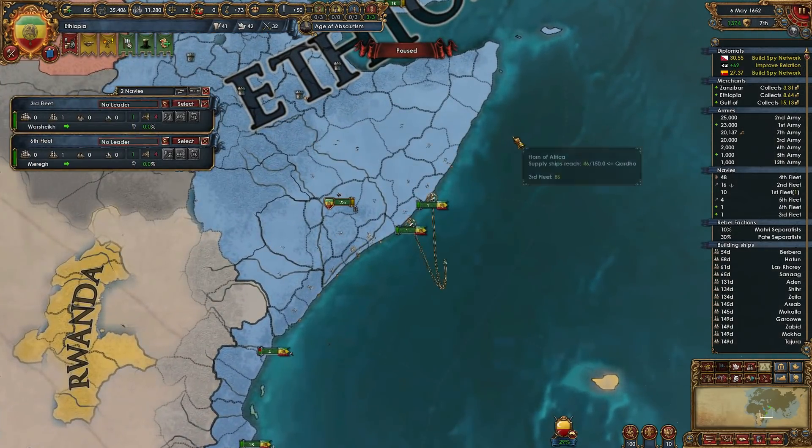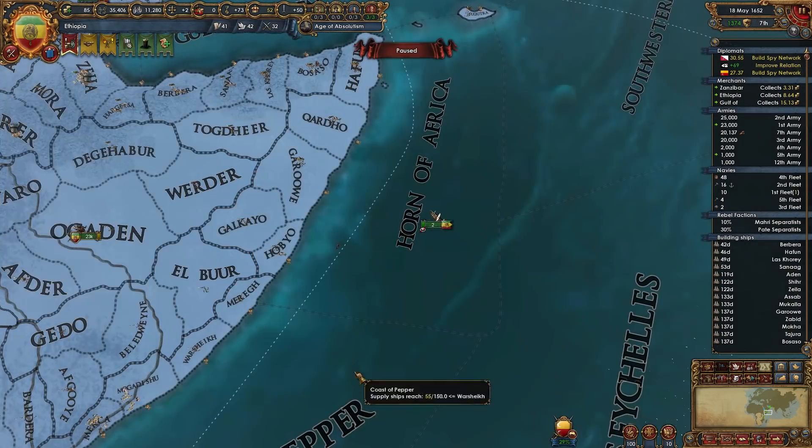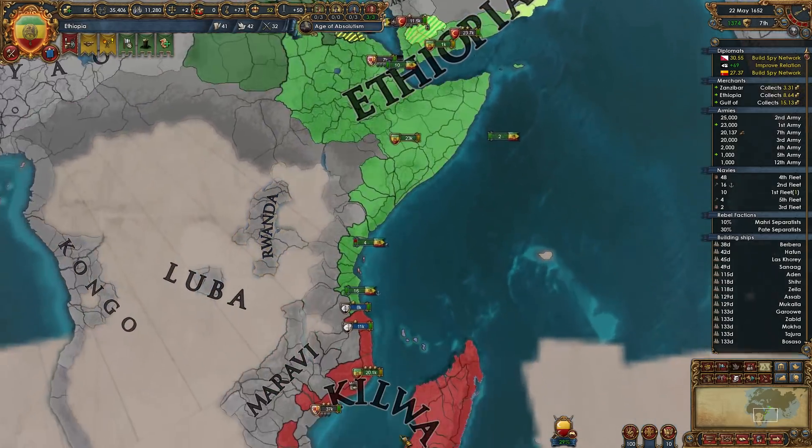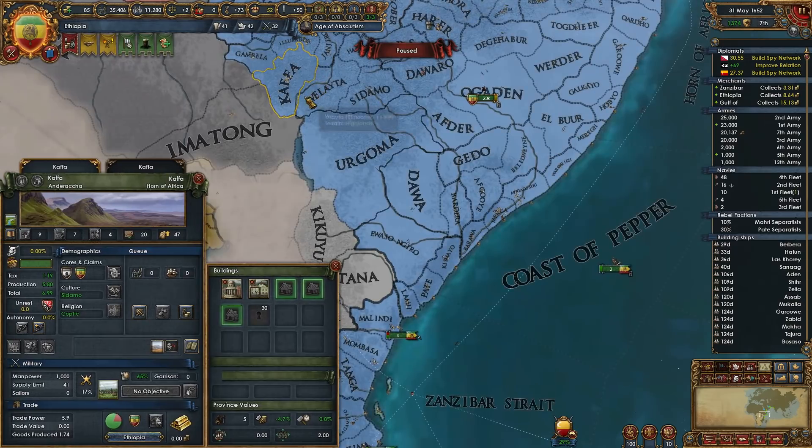Every three months we're going to be able to knock out a new shipyard — a new thing that makes us have more boats. More boats. And I'm still going to be doing development of Kaffa.